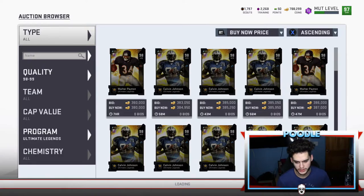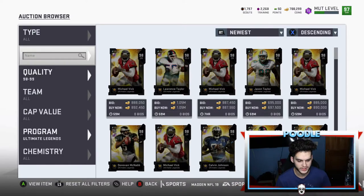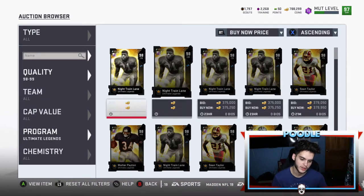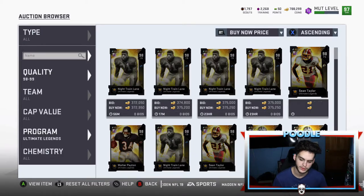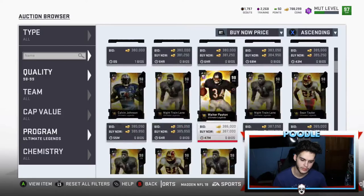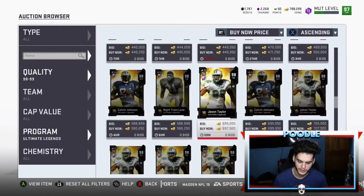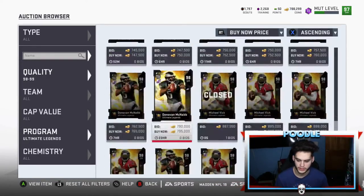Vic is sitting around 890k. You need to know the price first by filtering by newest. A Night Train Lane below 340k — you buy it. A Sean Taylor below 340k — you buy it. A Calvin below 340k — you buy it. A Walter Payton below 340k — you buy it. Pretty much any card on this list below 340k, you buy it. Jason Taylor below 500k — you buy it, though I doubt someone lists a limited-time card that cheap.